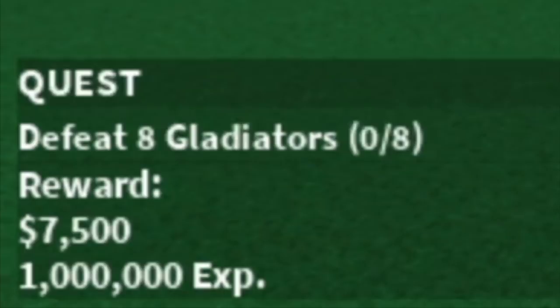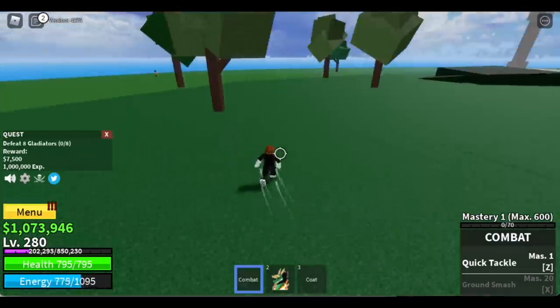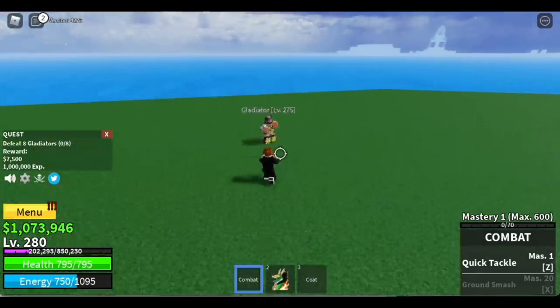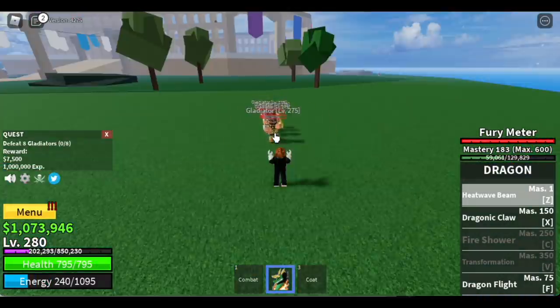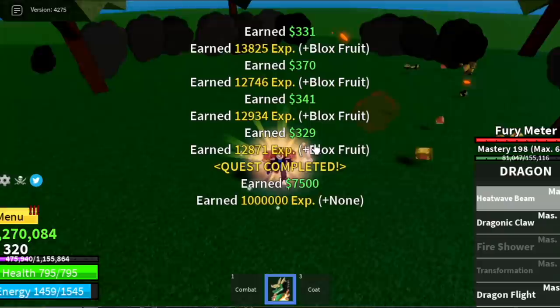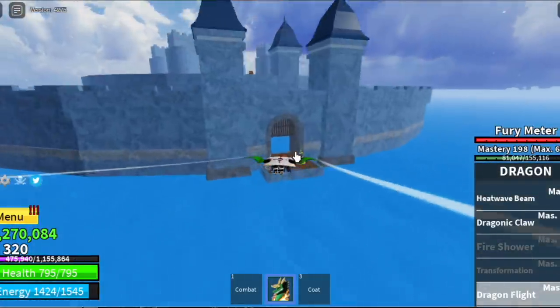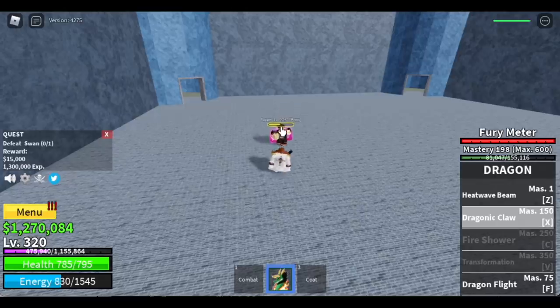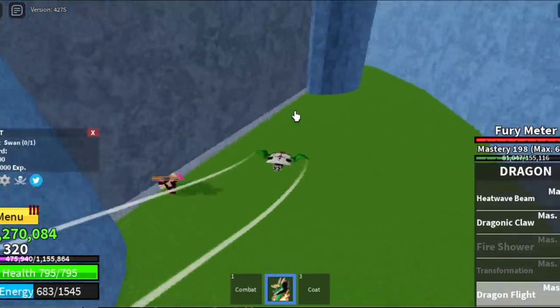The level requirement for Gladiators is 280 — you need to defeat eight now. Lure four here, aim on the ground. Our goal here is level 320. I'm still going to show you how I defeated Swan.